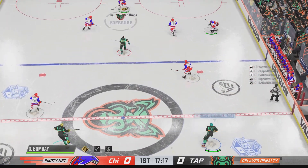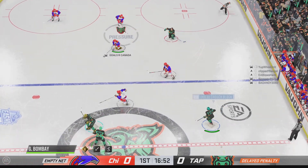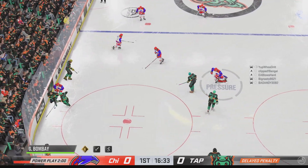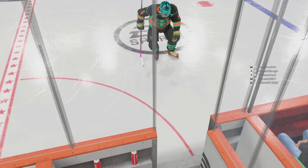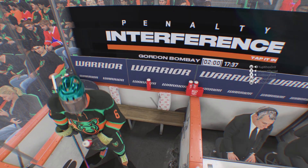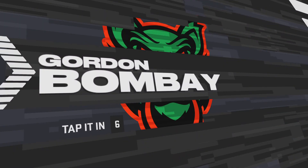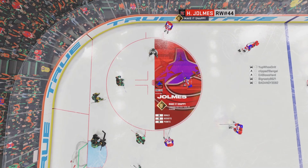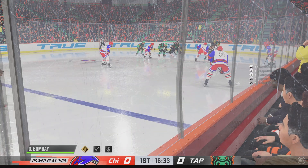Looks like we got a penalty coming up here, and he sprints to the bench to get the extra attacker out on the ice. There's the whistle, and here's the call. Gordon's getting two for interference — he's off to the box. Paul wants to help the team strike on the power play; we've got to look to him to unleash that zone ability and possibly get them a good look here.